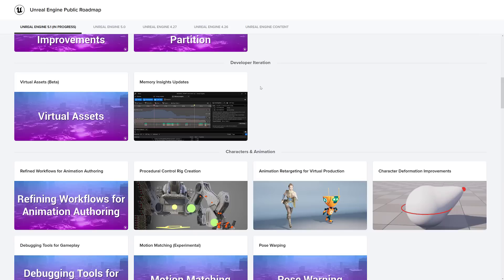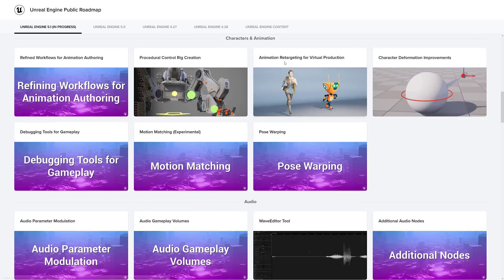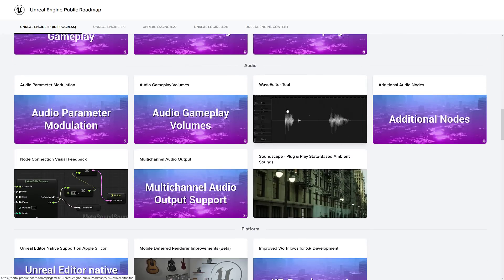In developer iteration, we have virtual assets, which is also pretty exciting — we'll get back to that. Memory insights updates. In animation and characters, we have refined workflows for animation authoring, procedural control recreation, animation retargeting for virtual production, game deformation improvements, and debugging tools for gameplay motion matching — another experimental feature. And pose warping audio. They switched to their own in-house audio system, so we got a lot of improvements on the audio side of things.